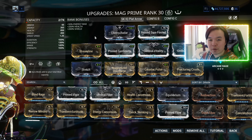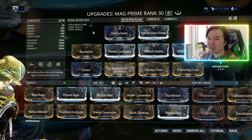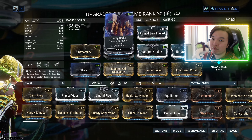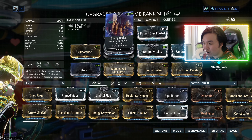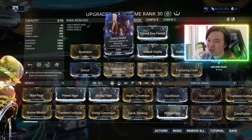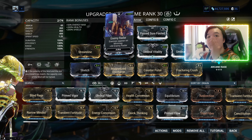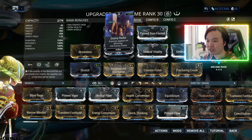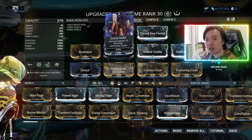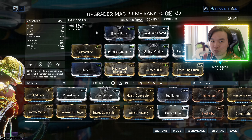There are two things that Warframes have that give them the ability to use Exilus mods compared to weapons. First off, they don't necessarily have high-capacity staple mods. And secondly, they have auras. Primary weapons don't have auras. Secondary weapons don't have auras. Melee weapons have stances, but stances are not as strong when it comes to giving extra capacity compared to auras. So it's going to be a lot easier to put an Exilus mod on a melee weapon than it is to put it on a primary weapon. And that's going to be, I think, the biggest contention when it comes to this particular addition.